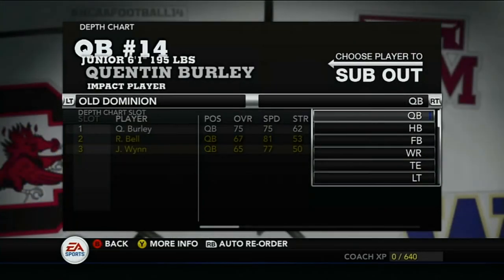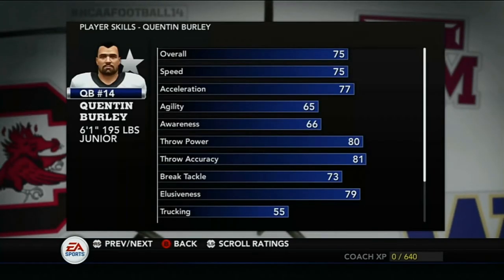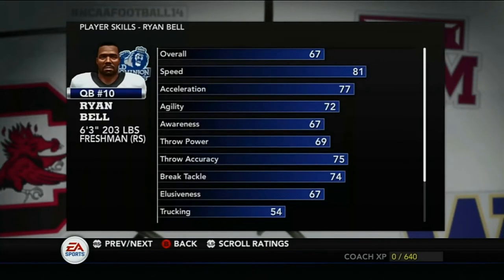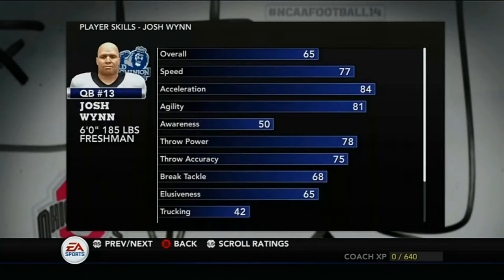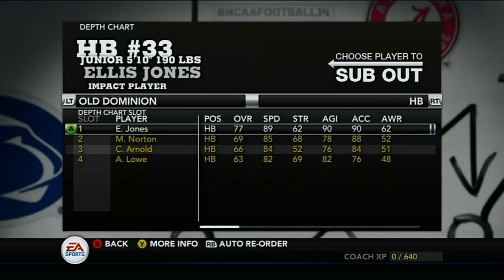Quentin Burley is our starting quarterback, 75 overall, 75 speed, 77 acceleration, throwing 80-81 — not bad. Backup is Ryan Bell: 81 speed, 77 acceleration, 75 throw power, 75 throw accuracy with 69 throw power — hopefully he'll bring that up. True freshman Josh Wynn has 77 speed, 84 acceleration, 78 throw power with 75 accuracy — not too bad.